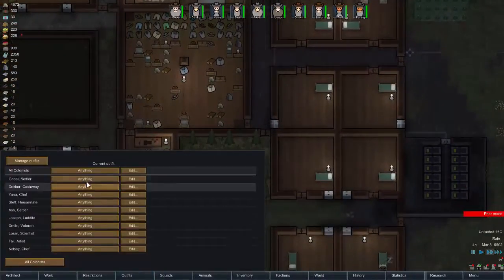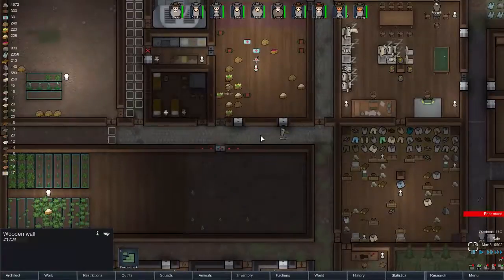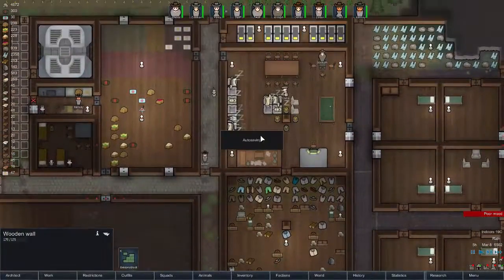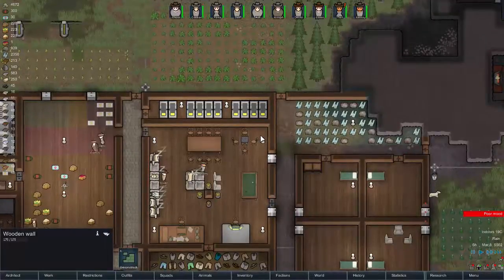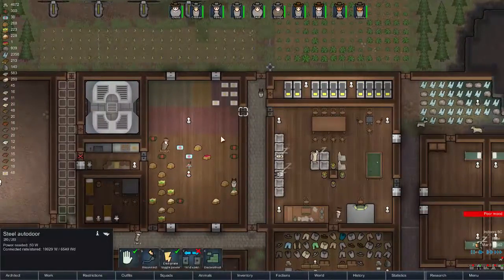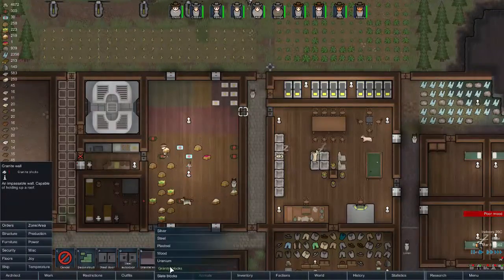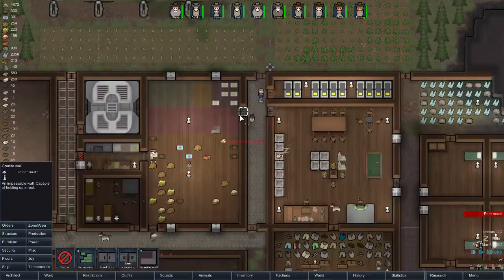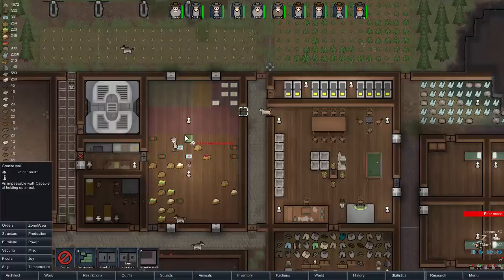What are my people wearing? Select an outfit — anything good? Loser's cleaning — clean the walkways, please. There's all this jumping up and down going on. We could probably deconstruct that door and put a granite wall in it, because we don't really need to go through there anymore. I'm just going to close that up — that stops people walking through.